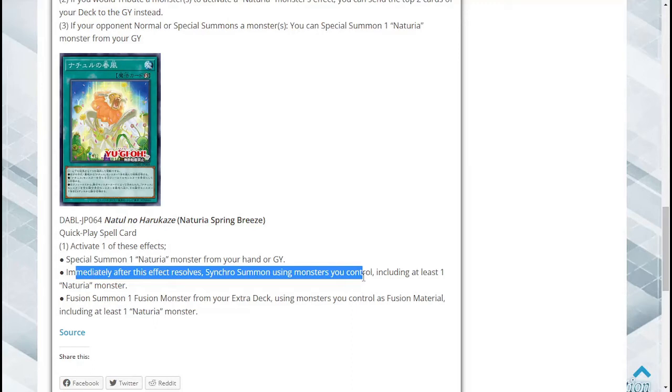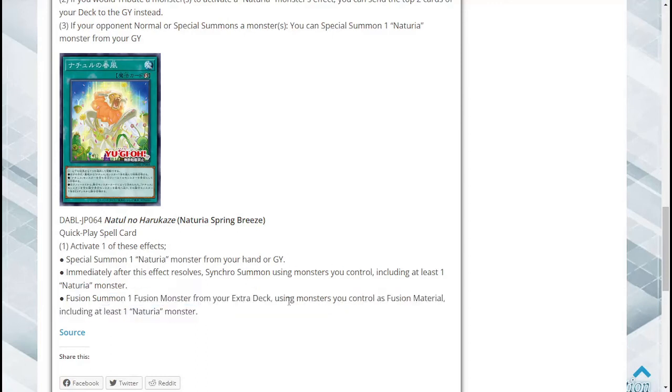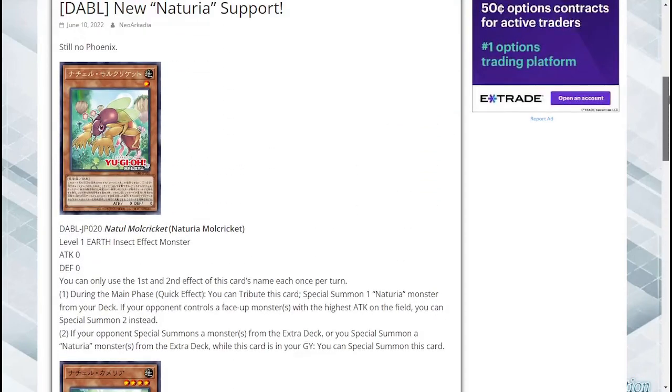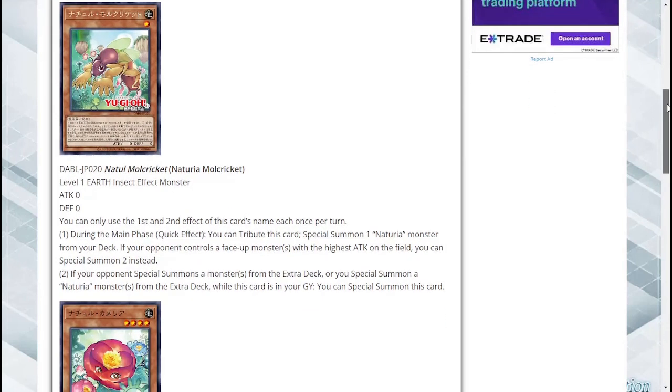It also has a fusion summon option — fusion summon one fusion monster using monsters you control as material, but it has to be monsters you control, so maybe you'd use that for fusion. I'm betting more on Polymerization for that since you can do it from your hand. However, the other two effects are so good you probably want to run three of these anyway. All three of these cards I think are really, really good. I'd love to hear what you guys think in the comments below. If you liked what you saw, don't hesitate to like, comment, and subscribe. This is PlatterMyCards signing out.